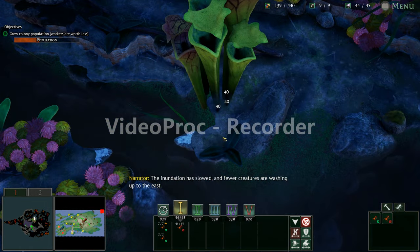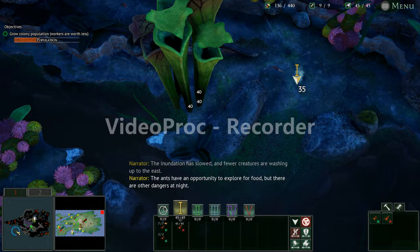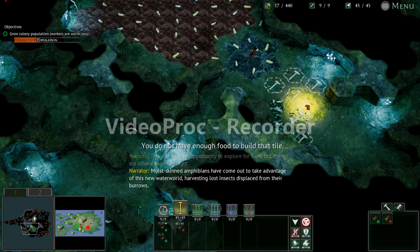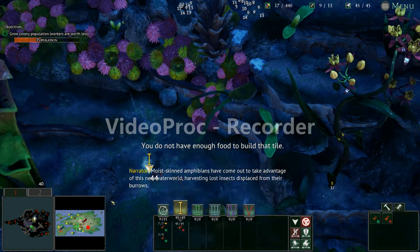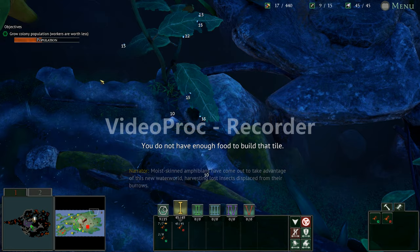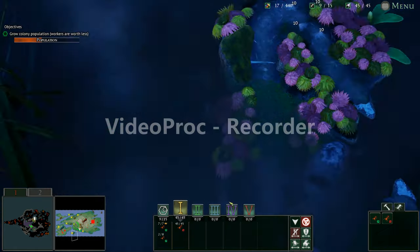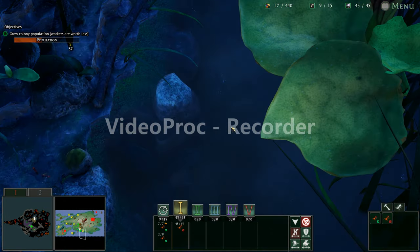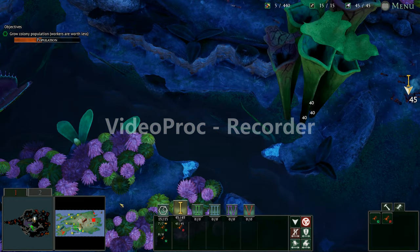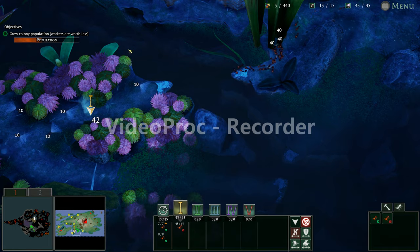[Narrator]: The inundation has slowed, and fewer creatures are washing up to the east. The ants have an opportunity to explore for food, but there are other dangers at night. Moist-skinned amphibians have come out to take advantage of this new water world, harvesting lost insects displaced from their burrows. I know sometimes things will just float up here — that's kind of funny. Is there going to be a frog coming out of nowhere? I don't see a frog.